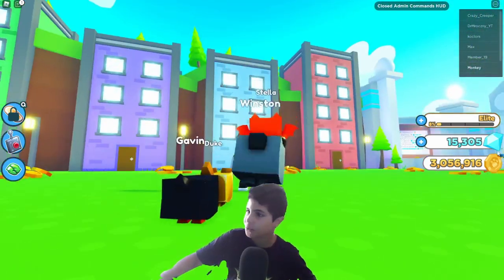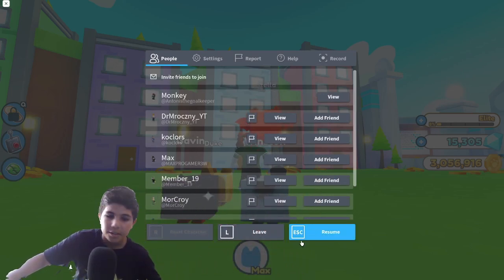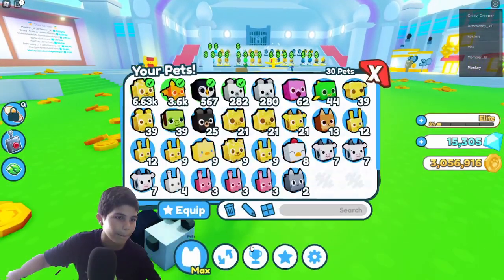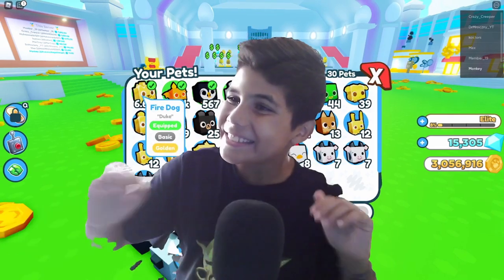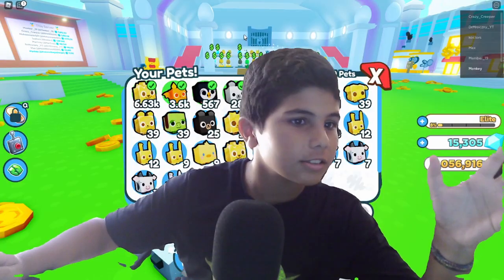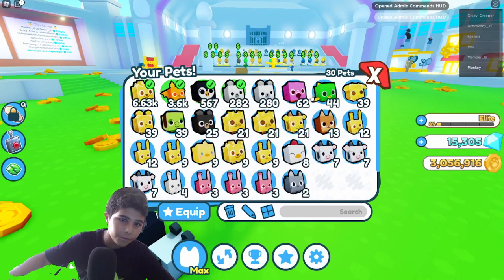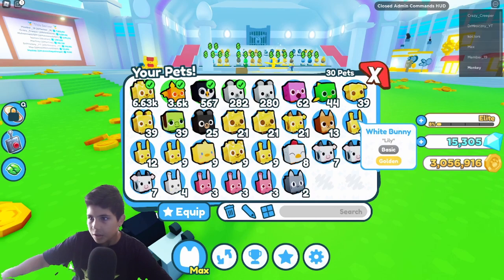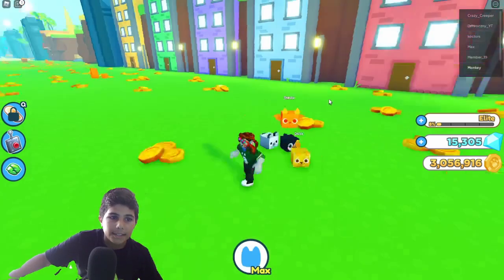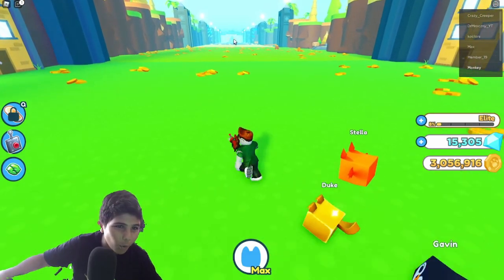Let me just move my face cam - perfect. Now you can see - let me show you the pets. Boom, we have a 6.63 fire dog! We have a 3.6K one. I've been playing with some friends, so that's probably why we have that. We traded for these.